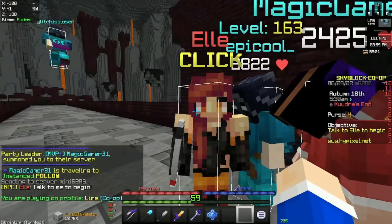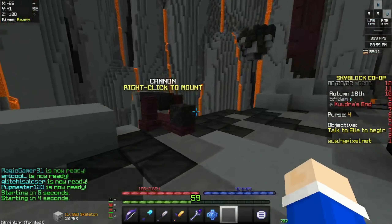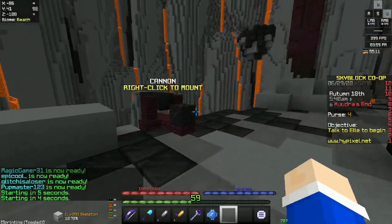Alright, we're in the boss. You're going to talk to Ellie here and pay 100,000 coins — yes, but you can make way more than that, so it's worth it. Always make sure you have a Kuudra key on you at all times. I wouldn't recommend doing it for one million coin items; I'd say go for items worth five million or more — like the Molten pieces, the Kuudra Pet, or the Enrager.